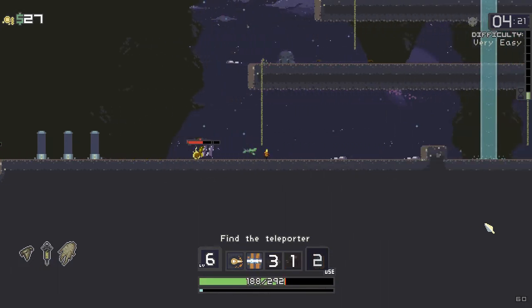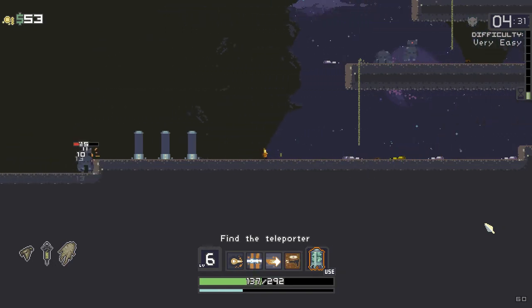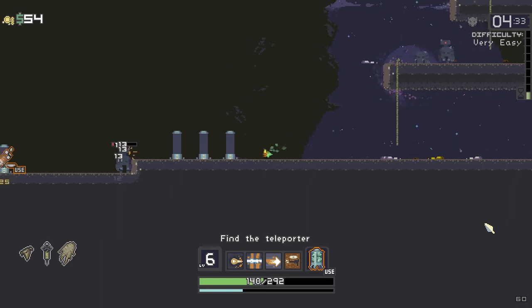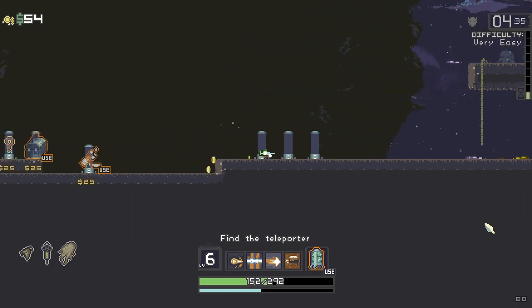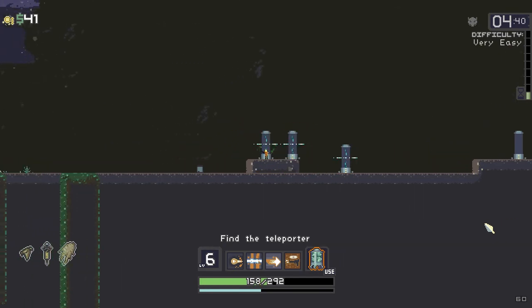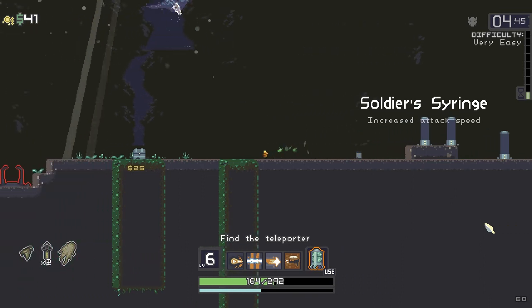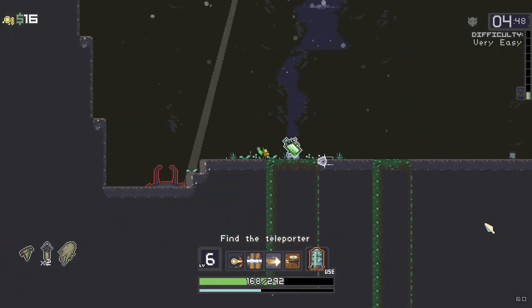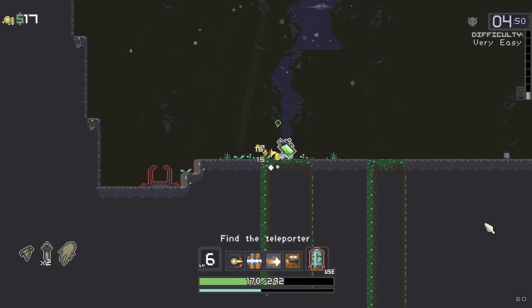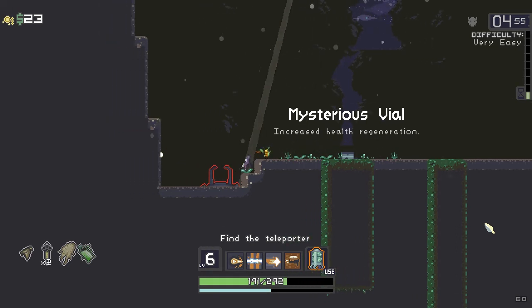There are so many enemies at the bottom now. Let's buy the items over here — I don't want any use items so I'm going for the question mark. 'Attack speed increase' again — hell yeah! Let's buy this chest too. 'Increase health regen.' I think we might be able to do the boss now.